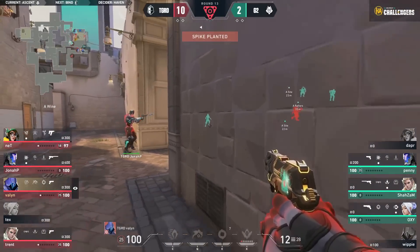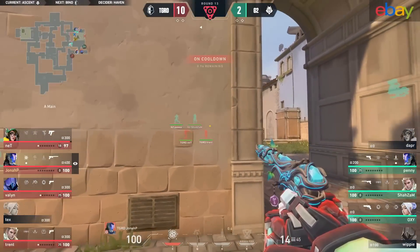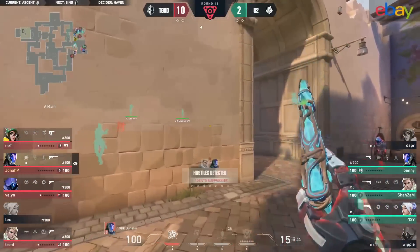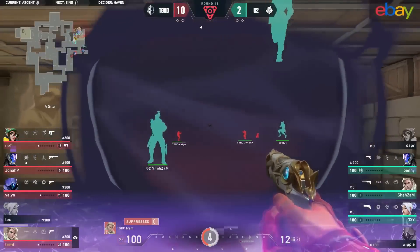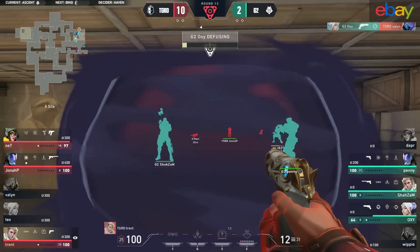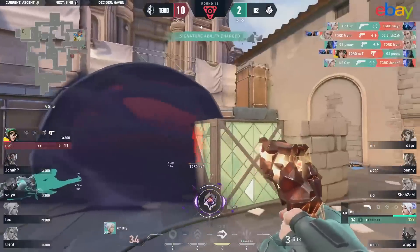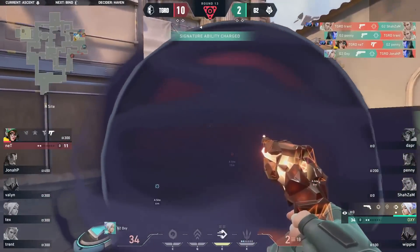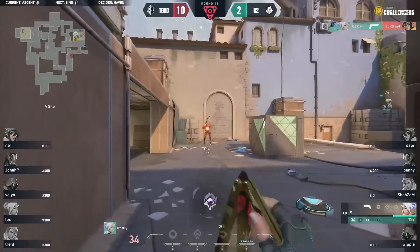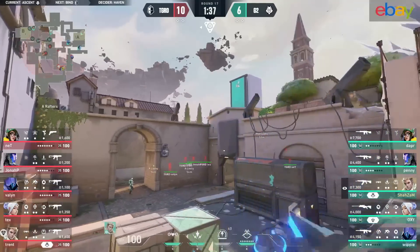G2 have to rely solely on utility to enable Oxy to get site control. You've gotta feel bad for Dapper — would like to expect that maybe a teammate has his angle. Here comes the retake from G2 — it's actually working out. Smoking hell, a train can't do anything about this. Oxy actually gets a big kill back onto Valon. Big burst back from Trend. Net does the same. Oxy — oh my goodness — he's made this possible, but a body shot is all that's needed and he misses out. Net can't do it either.